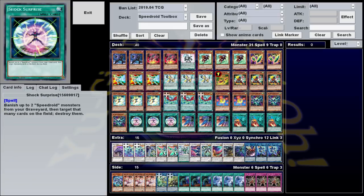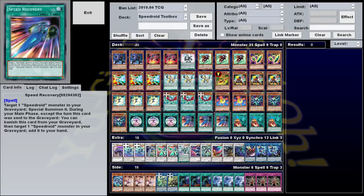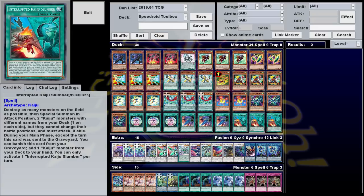For spells, we're playing three Shock Surprise, three Monster Reborn but for Speedroids, and three Dark Hole with a side of Kaiju. This is a go-second deck, so no traps this time.